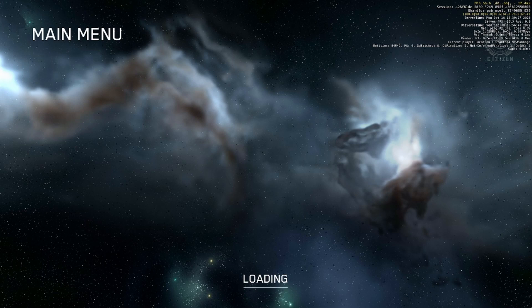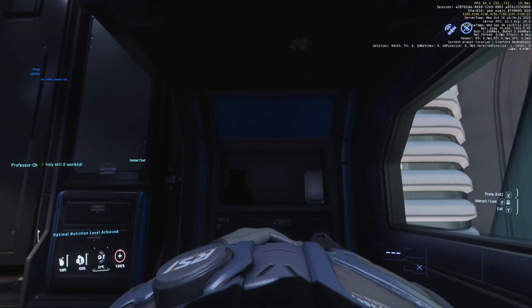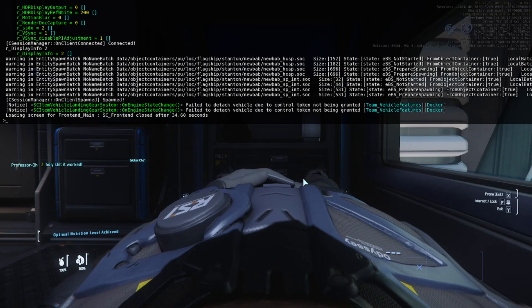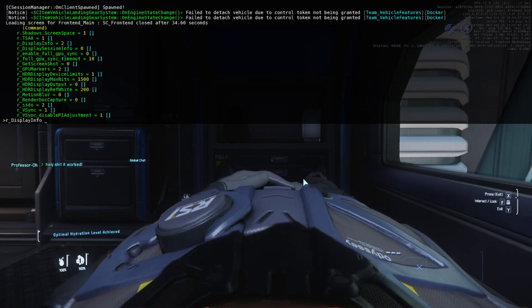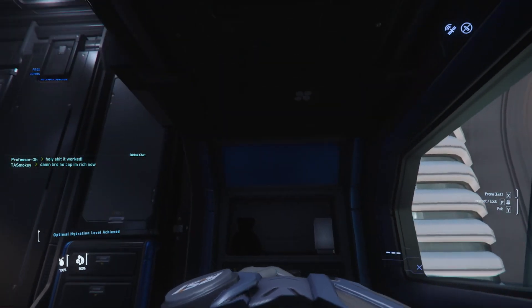The server we're loading into has a server FPS of about 10, which is surprisingly pretty good for Star Citizen, so we're going to be happy with this server. To get rid of that display, hit R, Tab Tab Tab, display info, zero, enter and it goes away.